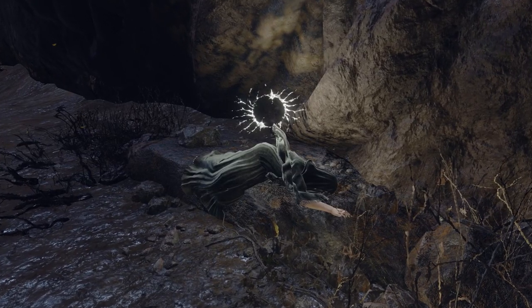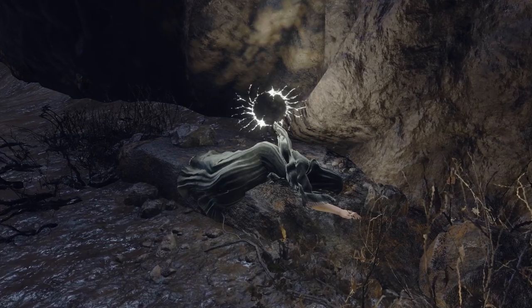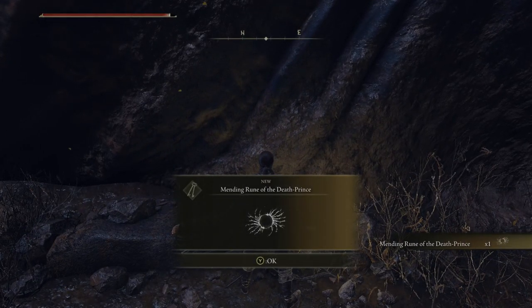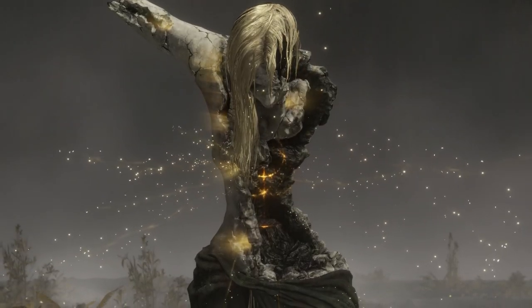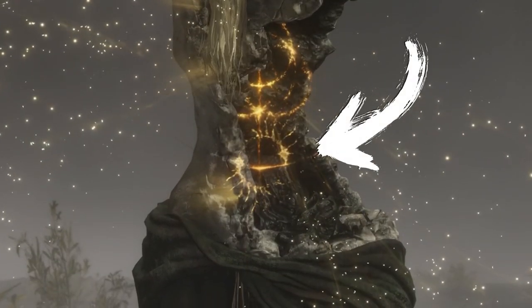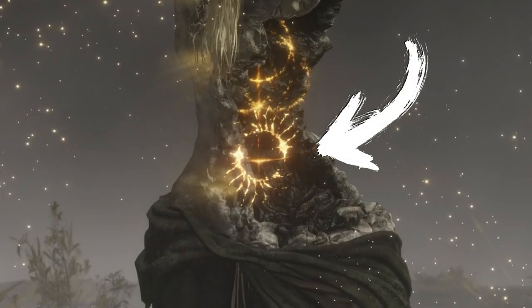It looks like poor Fia didn't make it, but she left us with something special: the Mending Rune of the Death Prince, just waiting for you on her lifeless body. This rune, created by Fia herself, will fix the Elden Ring — but with a sinister twist. It will infuse it with the touch of death.